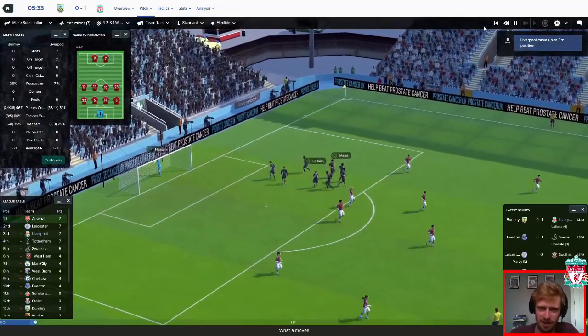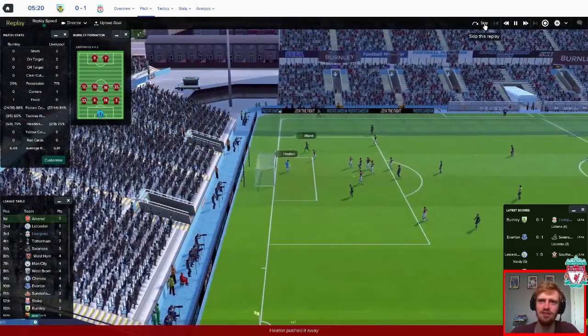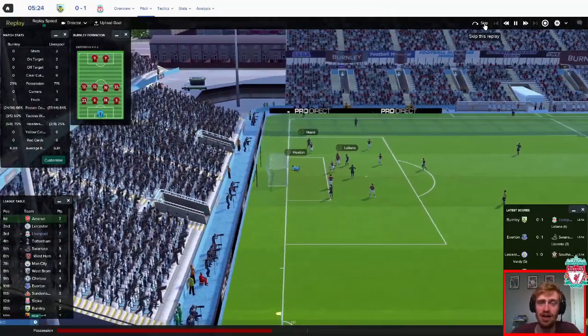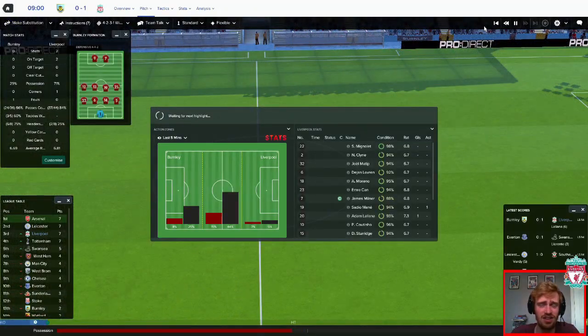Freestyle master there, me. Good finish by Lallana. Sturridge straight at Heaton. Here's the replay — Mane digs it back out, Lallana takes one touch. Again, it's quite straight at the keeper but it's managed to squeeze its way in. I'll take a goal however they come. 7.3 rating for Lallana.